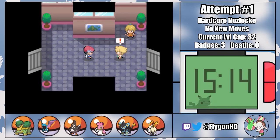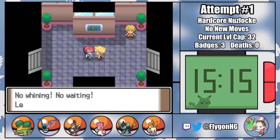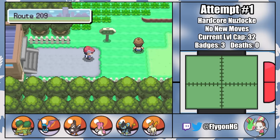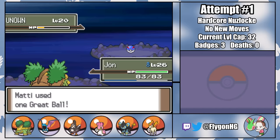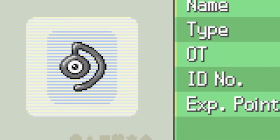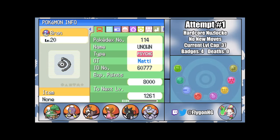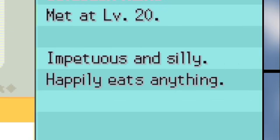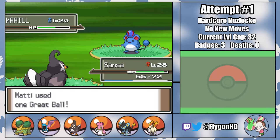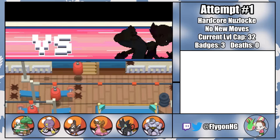As we leave Hearthome City, our rival Winter challenges us to a battle, though he's weak enough that he doesn't pose much of a threat. I catch an Unown named Bran from the Solaceon Ruins — believe it or not, they will be important a bit later. Some might say Bran here will have the best story of any Pokemon in this entire playthrough. I also catch an adamant huge power Marill named Davos, which is awesome until you see his moveset. But even without the unparalleled might of physical Azumarill, our team is looking pretty strong.